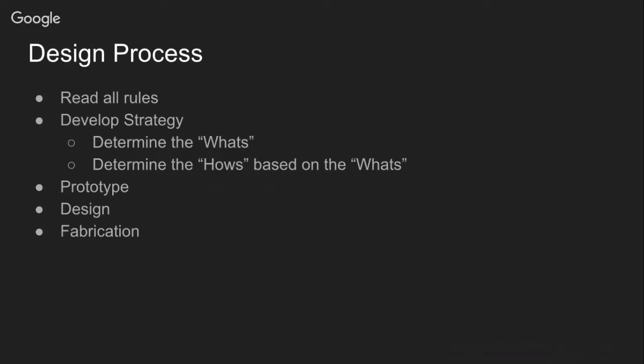We won't go into the 'what' step deeply in this presentation because there will be a separate strategy presentation covering it. But what you should know is that in this step we determine our objective. After that, we determine the 'hows' based on the 'what' — basically, which mechanisms we're going to use to achieve our objectives.